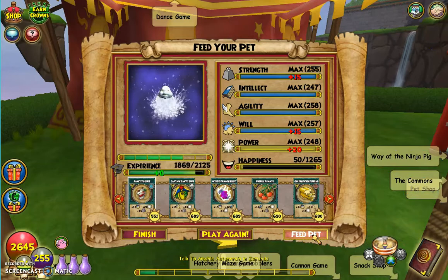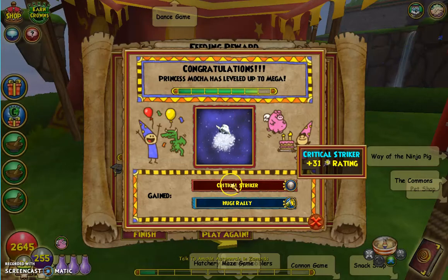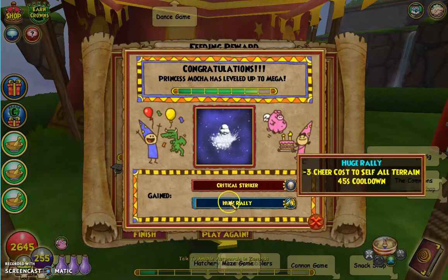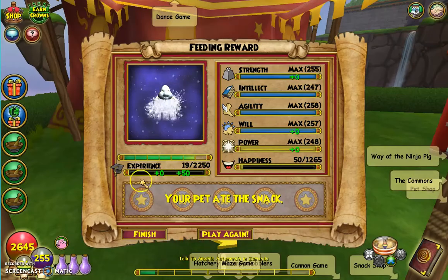Just like all pets, I'm going to cover up my screen so I can't see, and feed it a Fancy Yogurt. Let's cover up my screen. Bless me luck — I hope I get my Striker or some kind of Striker. Let's see, did I get it? I'll just cover up my finger. My mouse is here. If I get Striker or some kind of Striker — all right, there we go, got it to Mega.